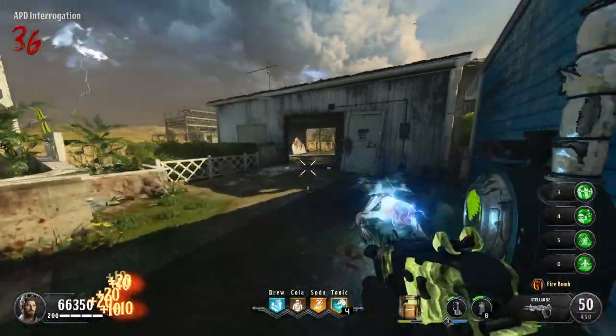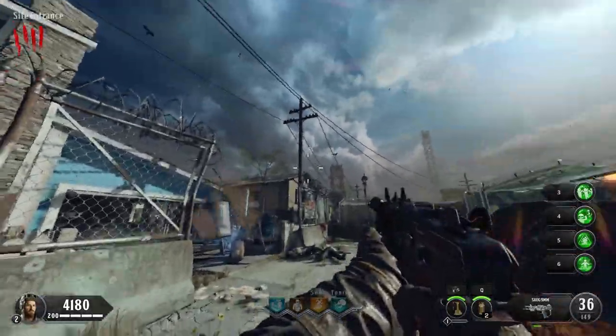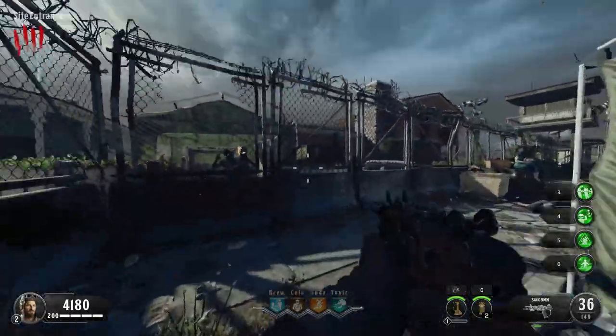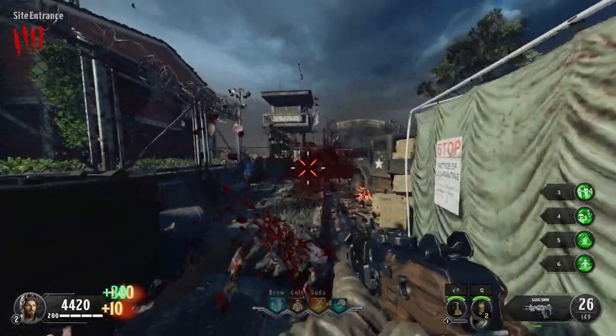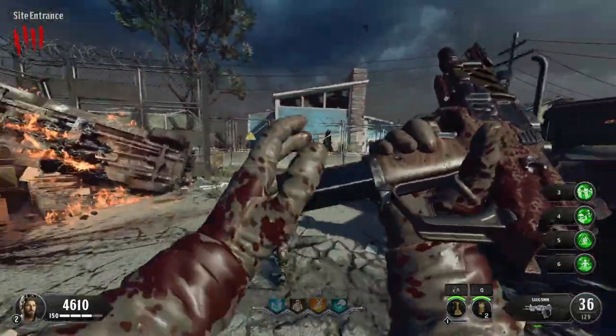So we spawn in with our Sorg and get to work. Before I forget to mention it, yes, we do have our special weapons on Black Ops 4, and yes, I am allowed to use it. However, I am only allowed to use it when I am completely out of ammo, just to kind of even things out. I know I could just not use it at all, but shut up.